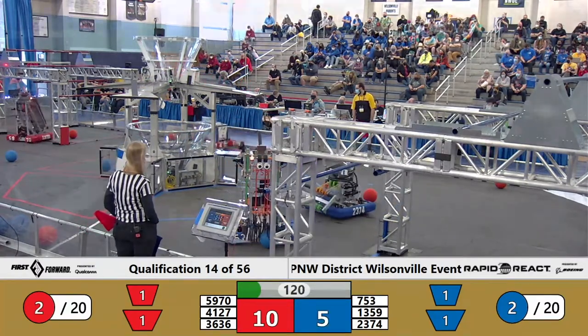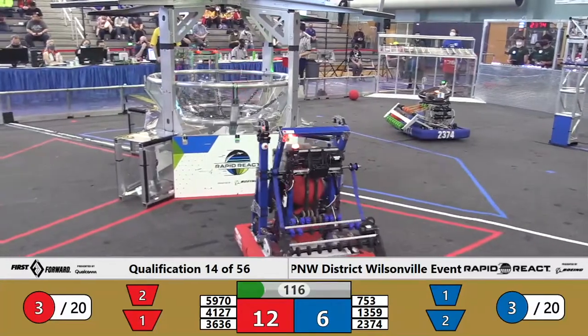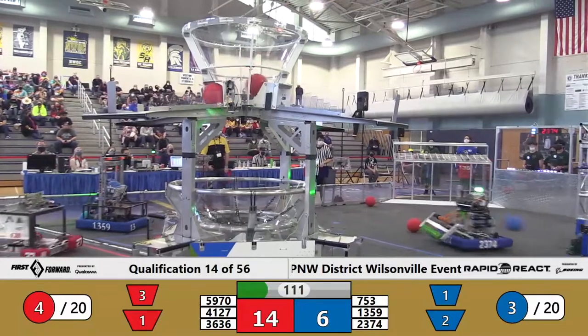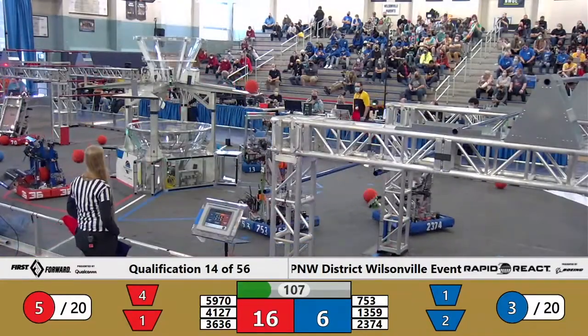Two red pieces of cargo into the upper hub, two blue pieces of cargo into the lower hub, courtesy of 13-59, the Scalag Bot. Grant with two upper hub contributions to the cargo count.